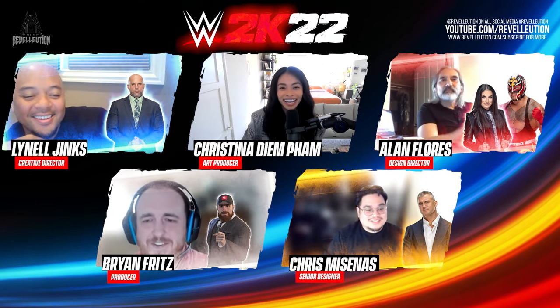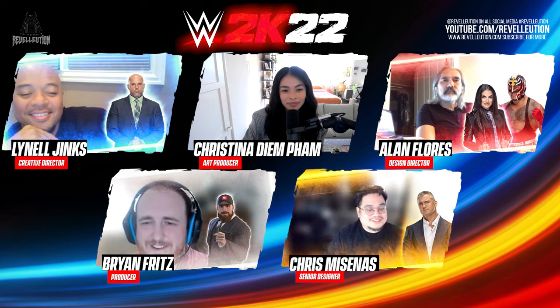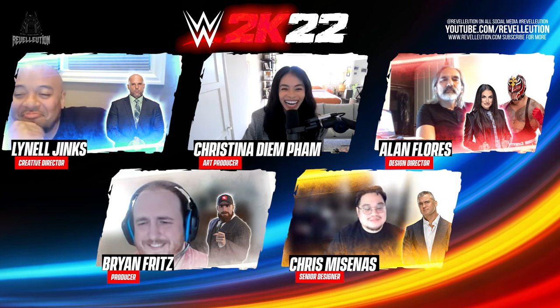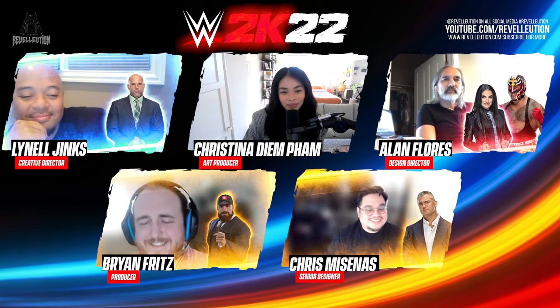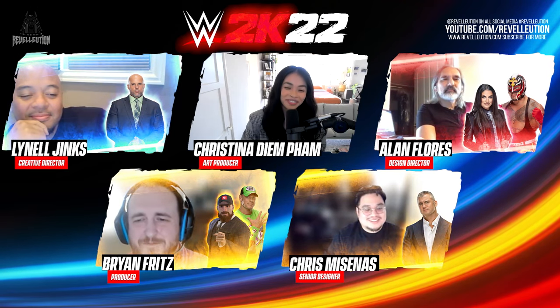Bryan reveals he's playing MyGM as his very own custom general manager, which provides a power card that boosts the popularity of the lowest-rated Superstar by 20. For his chosen brand, Bryan aligns himself with NXT, which has a bonus that sees Championship matches receive an added boost to ratings. For his initial draft picks, Ryan drafts John Cena in a bid to raise the next breed of Superstars.